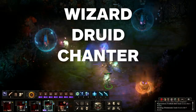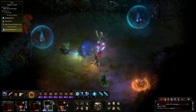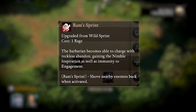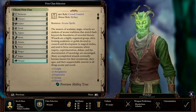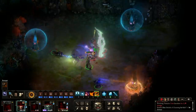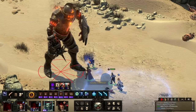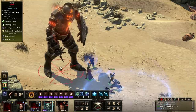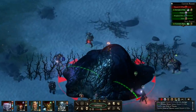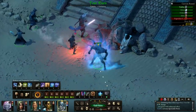Wizards, Druids, Chanters, Barbarians, and Ciphers are all great at crowd control. Barbarians use offensive melee to slice through large groups of enemies, while Wizards rely on spellcasting to damage multiple targets. Chanters have access to extremely powerful magic and summoning spells through their incantations, while Ciphers possess extraordinary mental abilities to damage the opposition. Druids use offensive spells that take the form of natural phenomena such as thunderstorms, and can even transform themselves into mythical beasts.